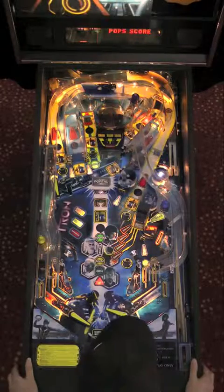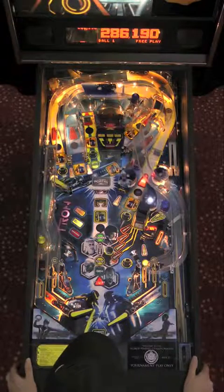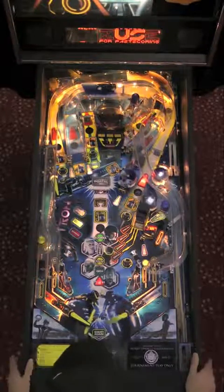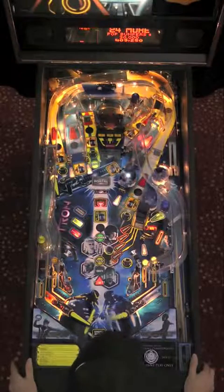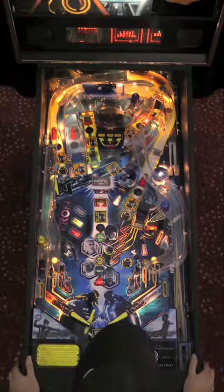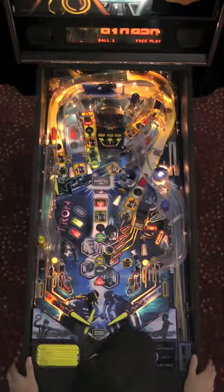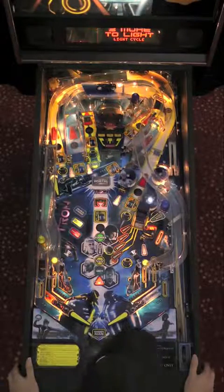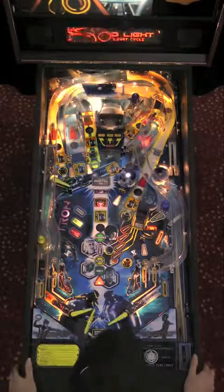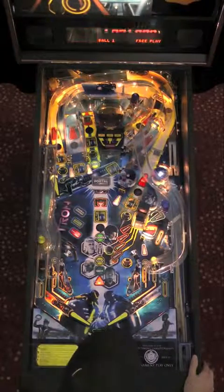This Tron is set with the outlane posts removed, regular flippers, but Tron is a pretty tough game to get anything really going on. Roy is getting started here, doing a little bit of flailing around. He's got the ball back into the Flynn's Arcade Saucer on the right. He's choosing to handle that kick out by flipping the ball away, probably aiming for the left ramp. And there's a nice four-way combo.